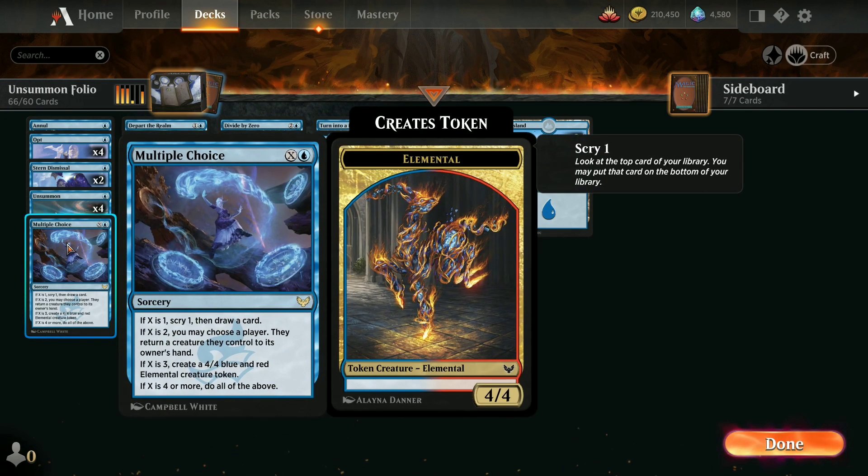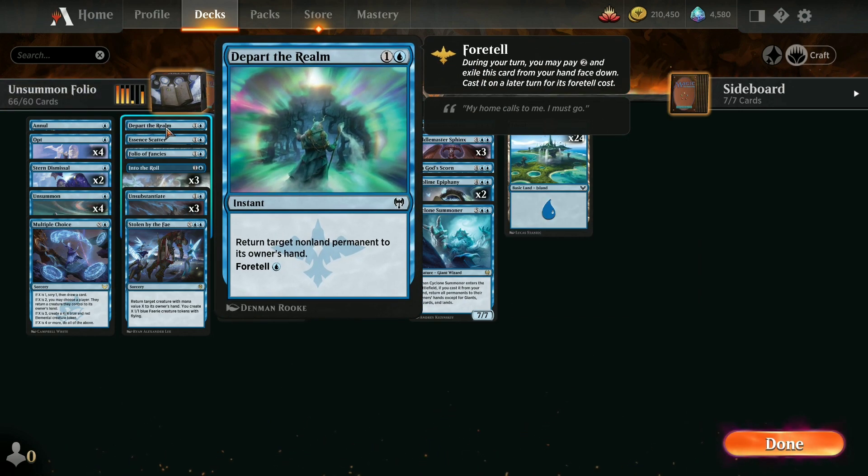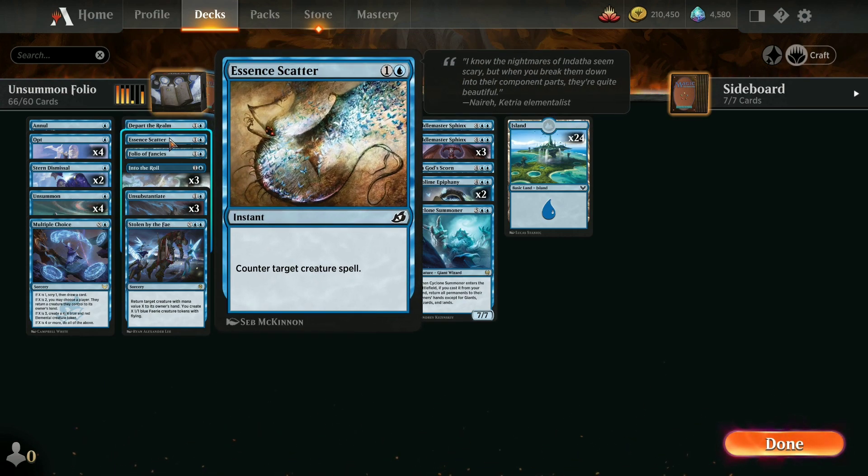One Multiple Choice, where if you spend enough mana you can do all of the choices — you can scry, return a creature, and create your own 4/4 red and blue elemental creature token. Depart the Realm, which you can foretell and return target non-land permanent to its owner's hand. One Essence Scatter just to cancel out a creature spell entirely.